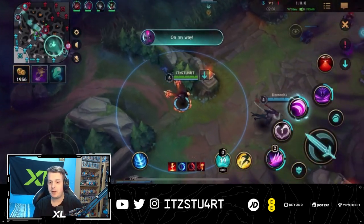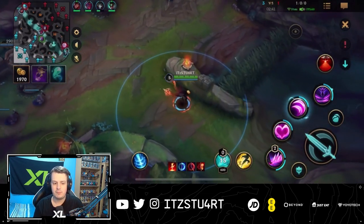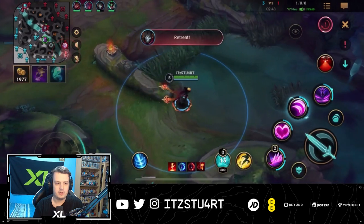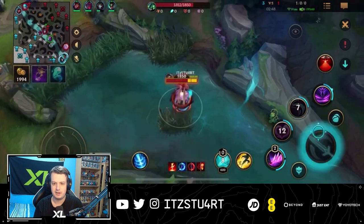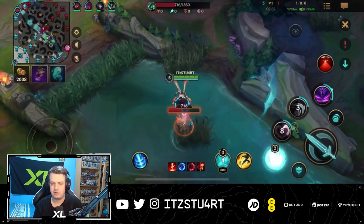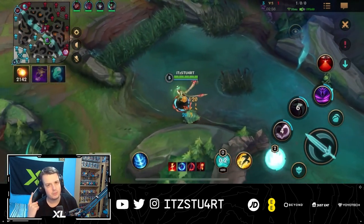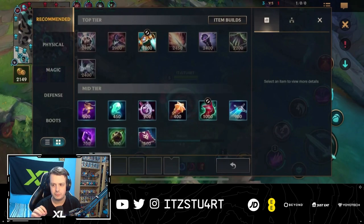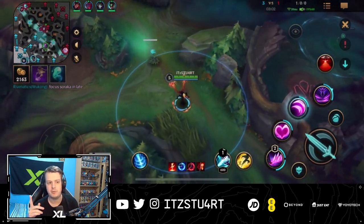Getting that kill in top lane means I'm level 5 and now I am camouflaged — I'll be camouflaged for the rest of the game. I clear the top Scuttle Crab and then the bot side Scuttle Crab as well. Every single time I'm clearing jungle camps or Scuttle Crabs, I'm always waiting for that charm to be fully stacked. There's a little sound cue, and as soon as you hear it you know the charm is fully stacked, so you can go in and deal a bunch of burst damage.